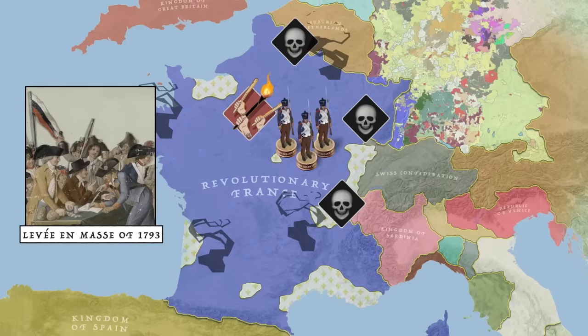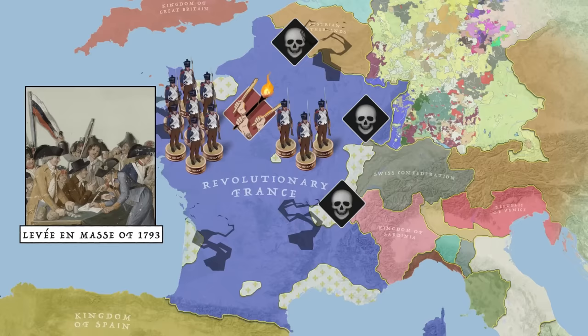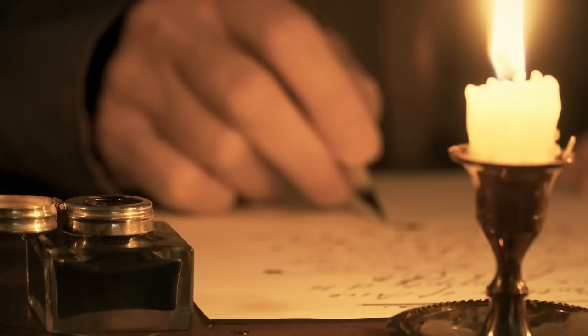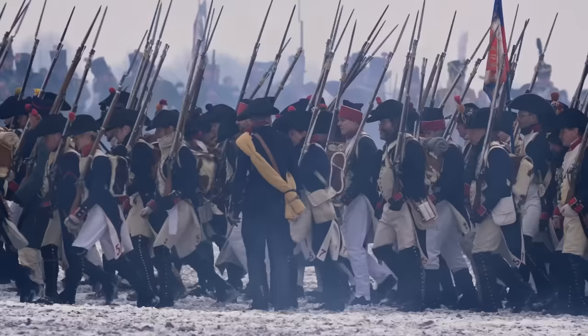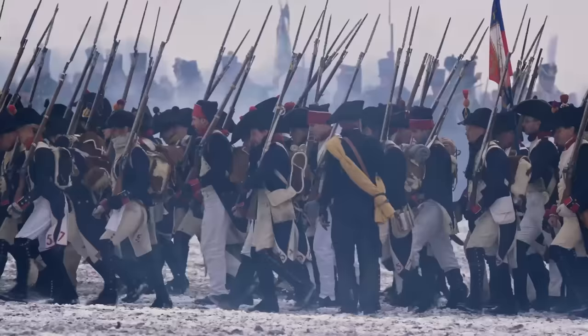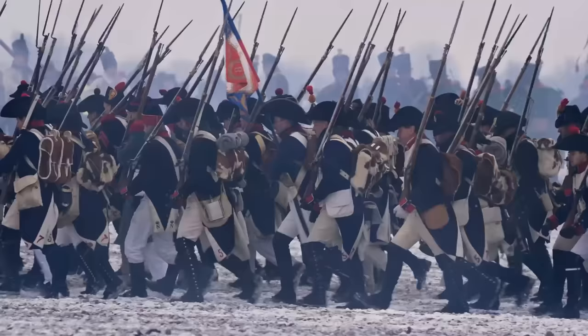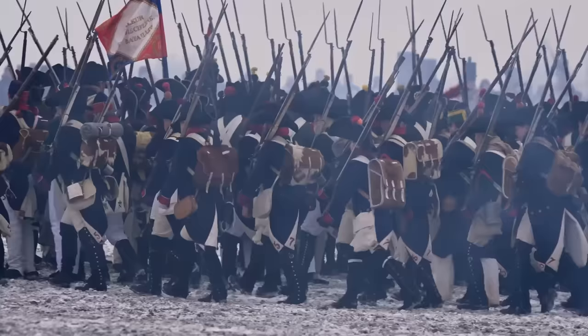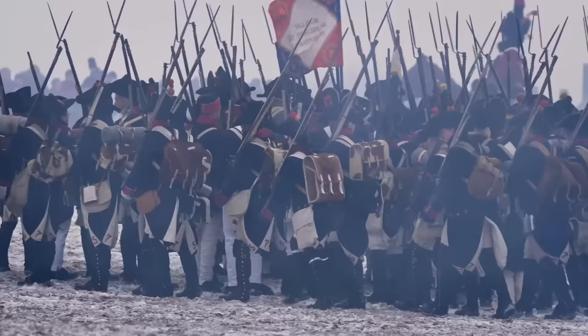Starting with a quota to raise 300,000 soldiers, it was a bold move meant to pull France from the brink of defeat. The decree read: "From this moment until such time as its enemies shall have been driven from the soil of the Republic, all Frenchmen are in permanent requisition for the services of the armies. The young men shall fight. The married men shall forge arms and transport provisions. The women shall make tents and clothes and shall serve in the hospitals. The children shall turn old linen into lint. The old men shall betake themselves to the public squares in order to arouse the courage of the warriors and preach hatred of kings and the unity of the Republic."